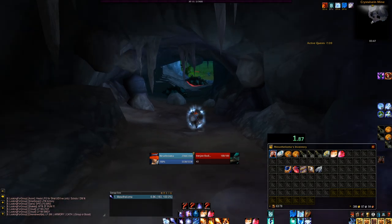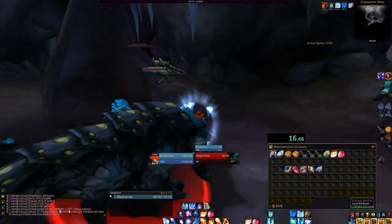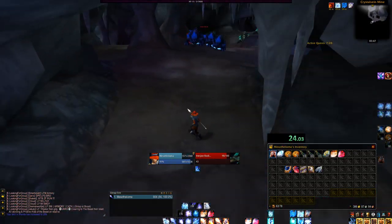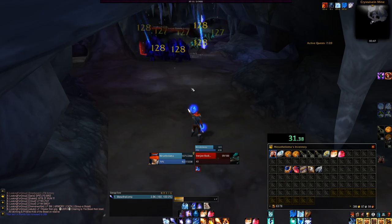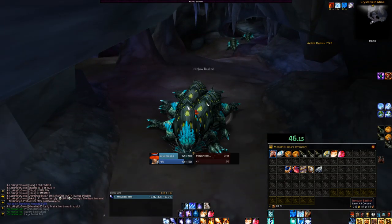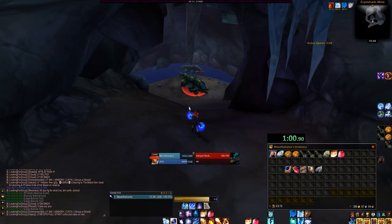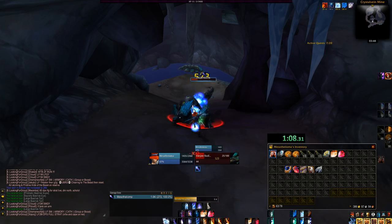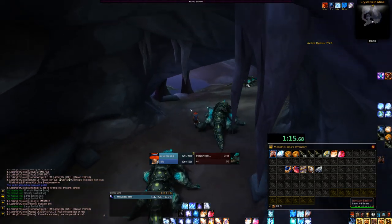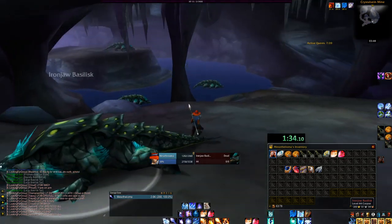The Basilisk are very easy to kill for any class. The only ability you really need to worry about is their stun. However, it's not that hard to counter. If you're out of their range, which is pretty small — roughly 5 to 10 yards — then it won't hit you. So as a general strategy, all you need to do is attack them normally, and when they start casting their stun, move out of their range and you're good to go.